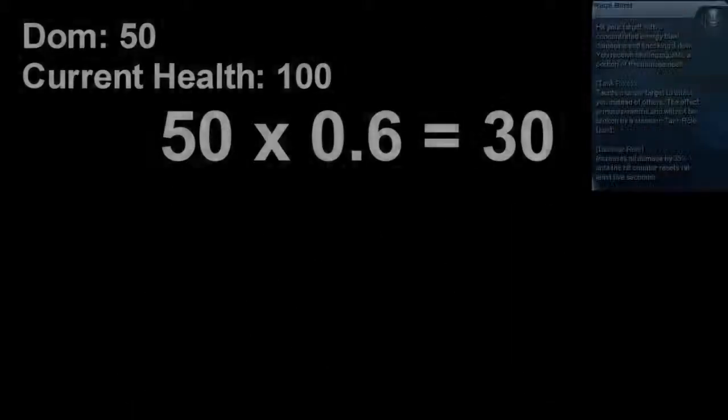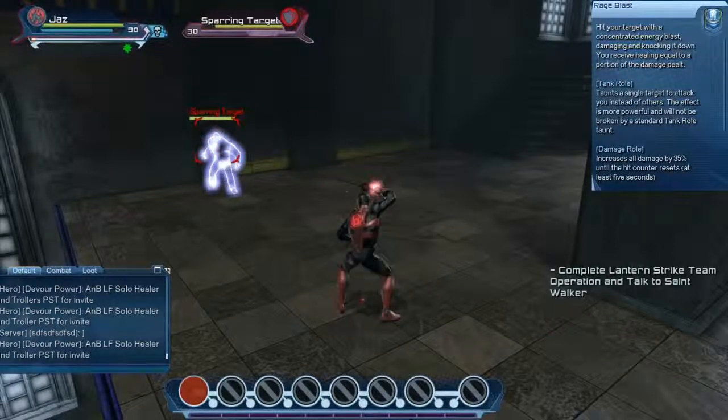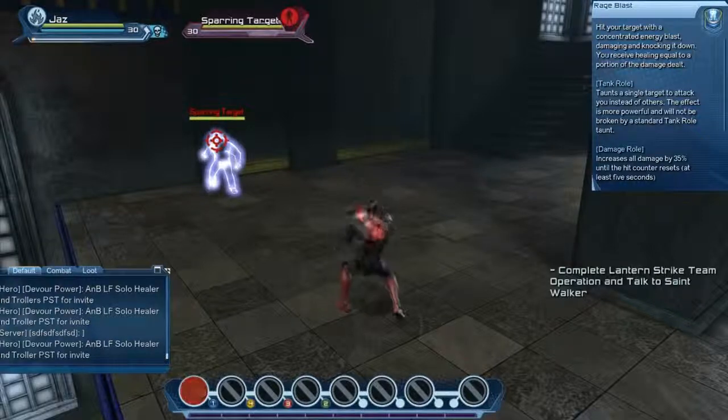Let's take a look at the skills from the Anger tree. The first one is Rage Blast, which is a concentrated energy blast that damages and knocks down your enemies. You will receive health equal to a portion of that damage dealt.